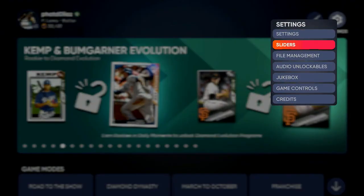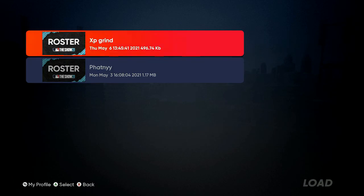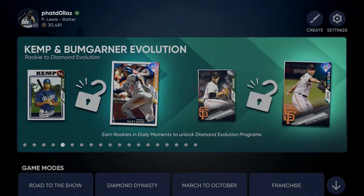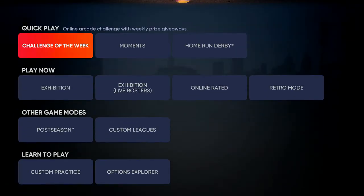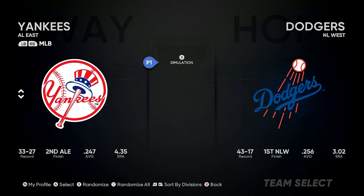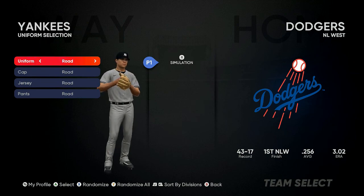Go to File Management because every time you go into a different screen it does something funky, so load the roster back in every time. Remember: every time you come out and it's not working anymore, go back in and load it back up. We're going to come over here — remember, we're going to be the Yankees; it doesn't matter who you play against on the other side.